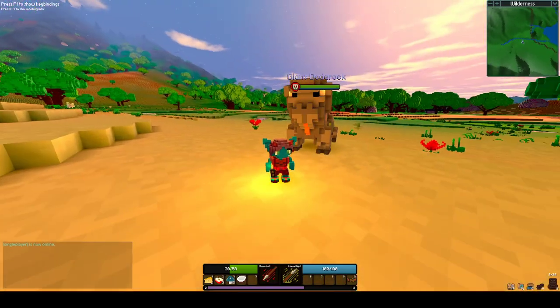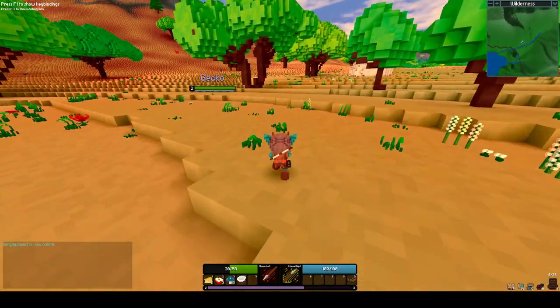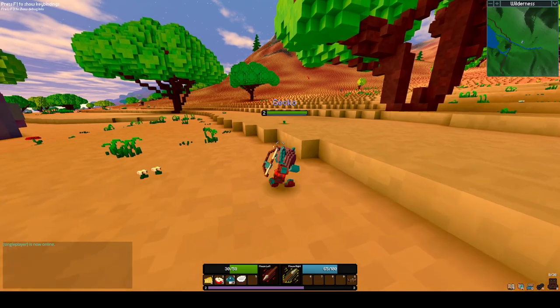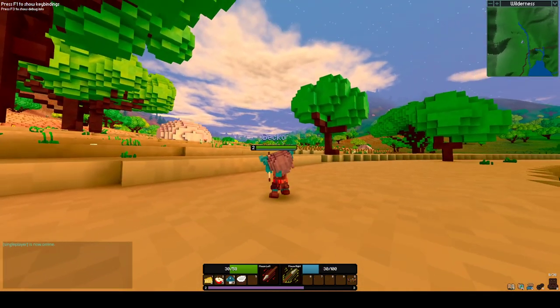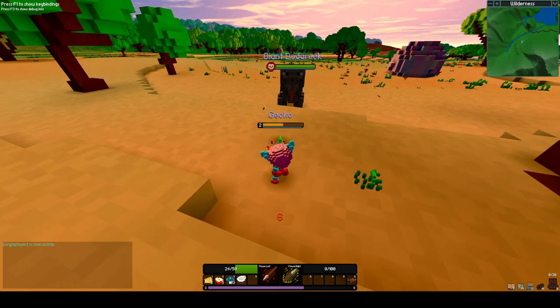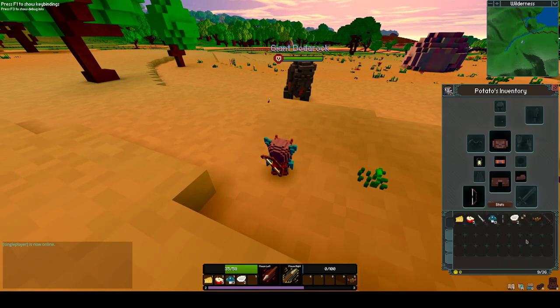So when it gets dark — and it does get pretty dark — these geckos, the small things, can be tough to attack with the bow. I hit it. I should eat something — let's eat the cheese. Nothing interesting there, and eat an apple.